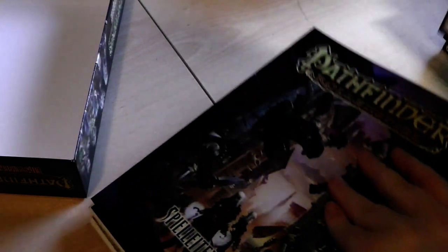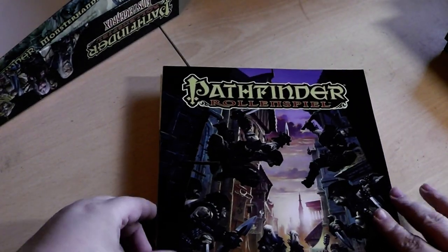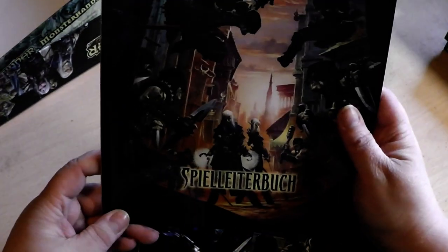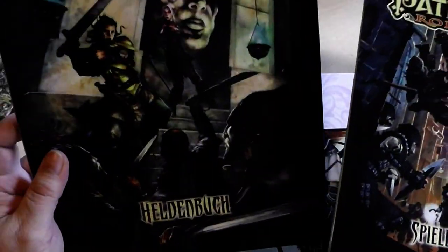Let's see what else we have in here. Let's flip that over here and have a look — empty box. We have the Game Master Handbook and the Hero Book.